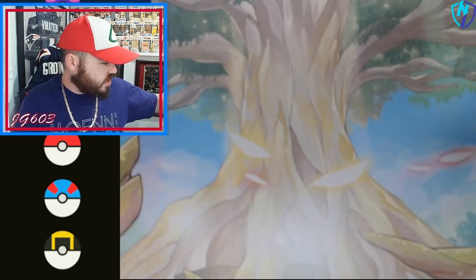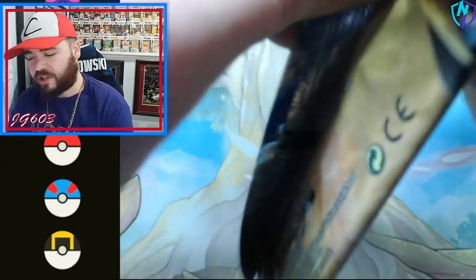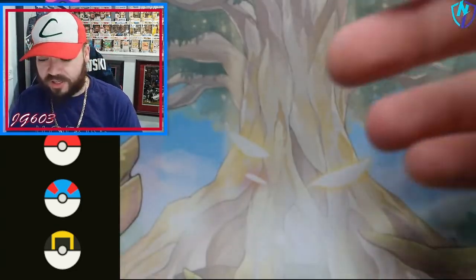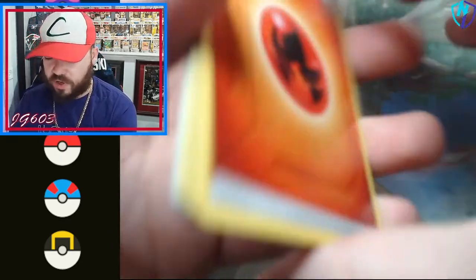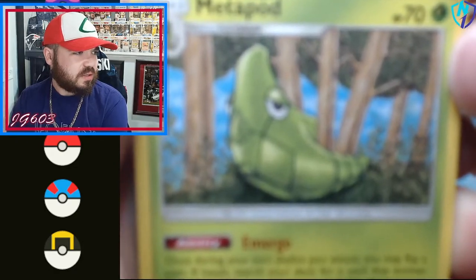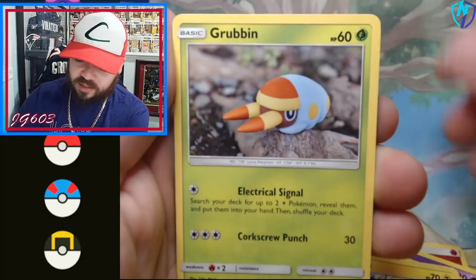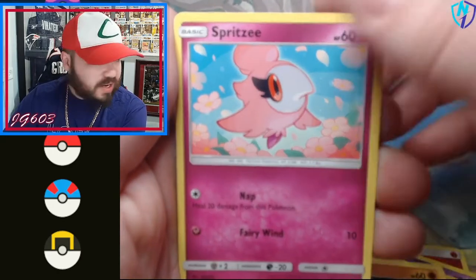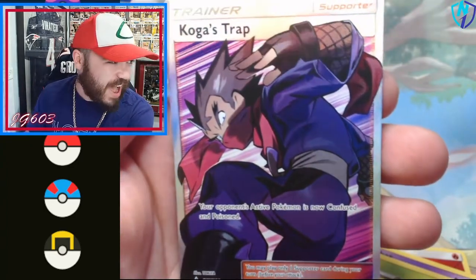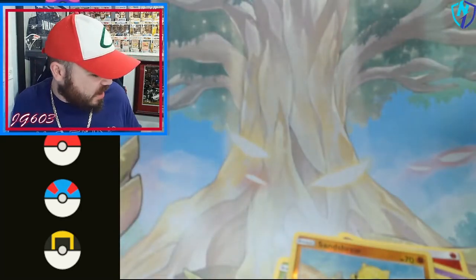Two packs before we get into the toppers — any sports fans might know that ultimate team lingo. We got Unbroken Bonds — another great older set, absolutely love it, not something I really get to open much of. We get a Golbat, a Pikachu, a little Grubbin, Gastly, Gligar, a Spiritomb, a Sandshrew Reverse, and a Koga's Trap — fantastic! Absolutely love that — beautiful card, easily the highlight of the day up to this point.